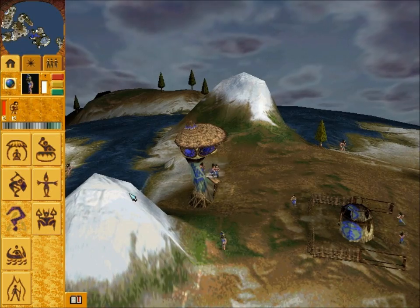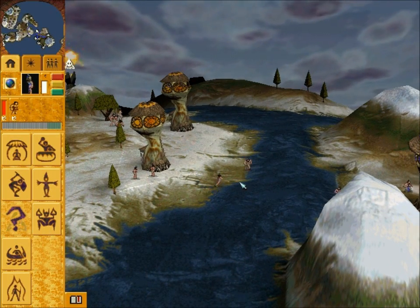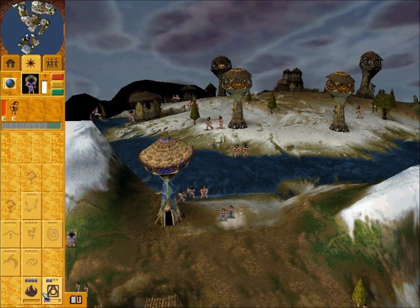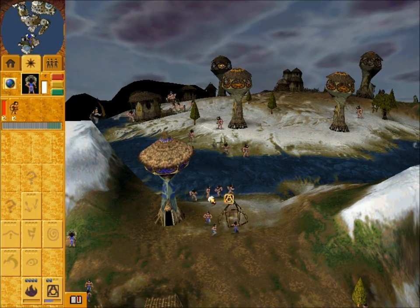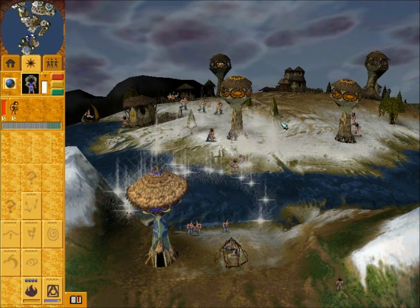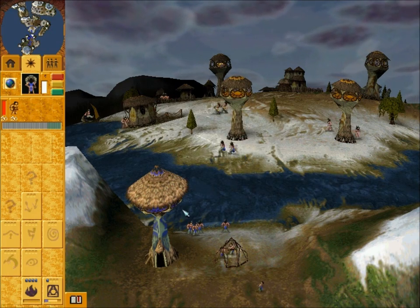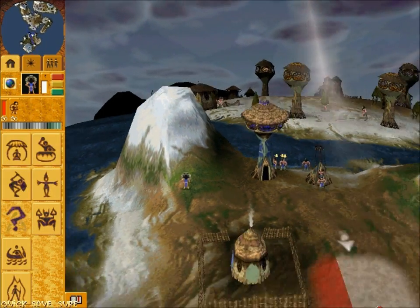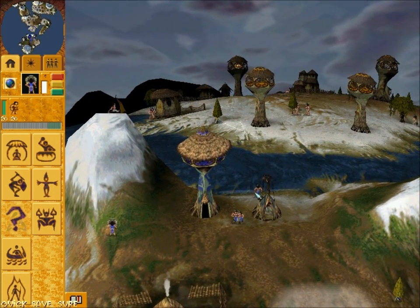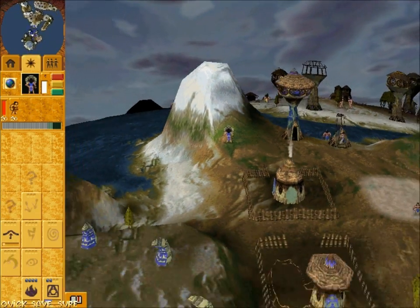Now, the usual way is that you will try and cast a land bridge between here and your base so that they can walk across and start fighting with you. But what we're going to do is be nasty and steal these wild men here and start fights. You three can build this, you can go help with that, and we can start charging the land bridge spell.